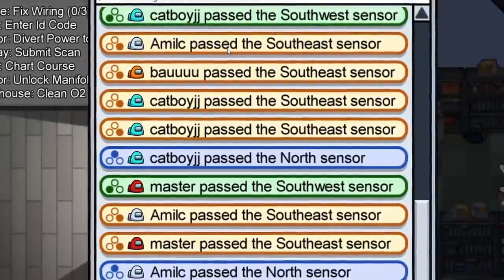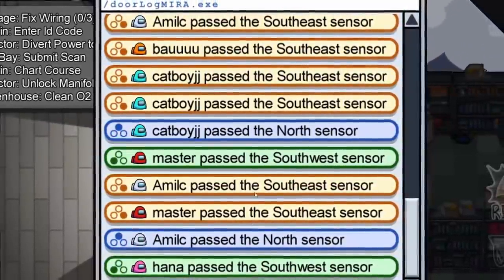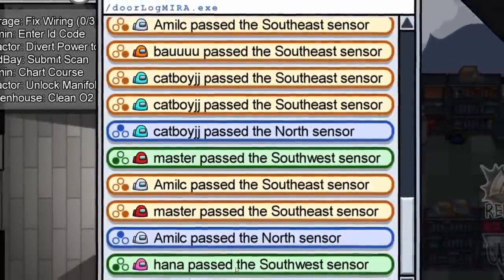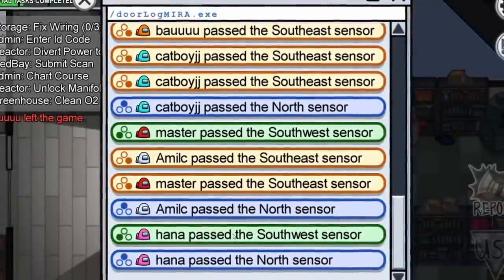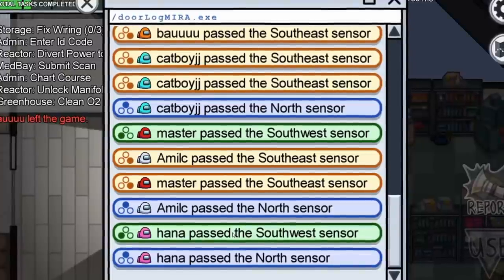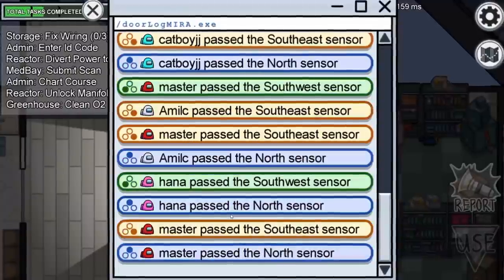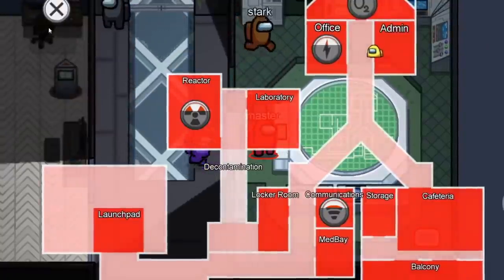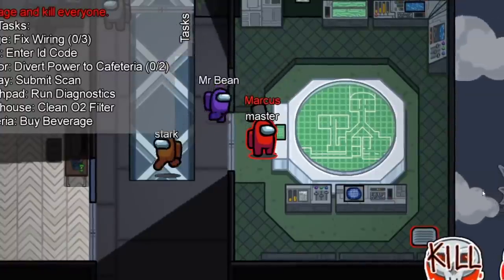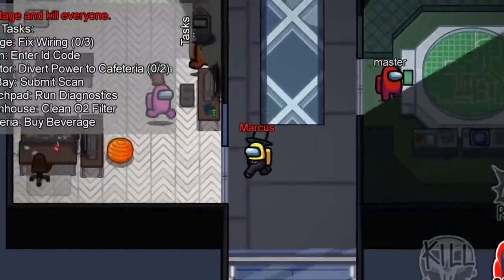That method is effective, but there is a 300 IQ other way of using the logs. Let's say someone runs from cafeteria through the southeast sensor, and then by the north sensor to get to admin. Then they trigger the southeast sensor or the southwest sensor without first passing through the north — you can be sure that they vented. This happens a lot on Mirror HQ, as there's a lot of vents with a lot of options for the imposters, so keep your eye out. A great tip is to stand in the center of the Y intersection and keep track of where people are. If you see someone move from one section to another without first passing you, they vented. If you are unsure, you can just check the logs to be certain.